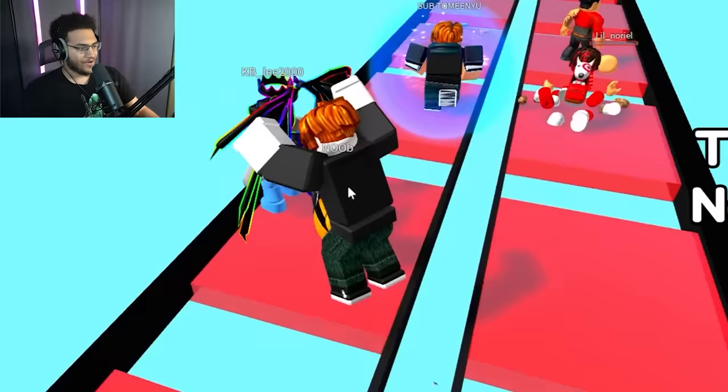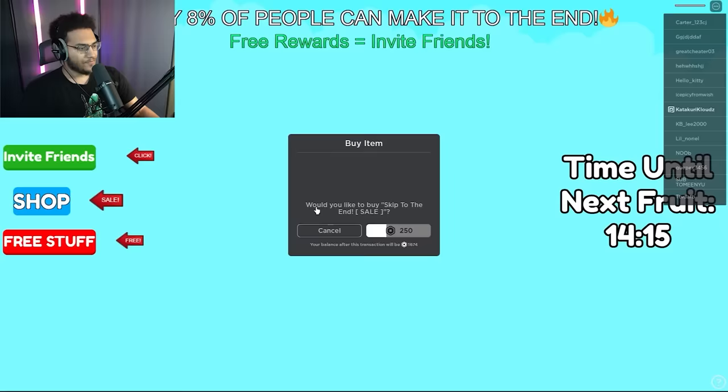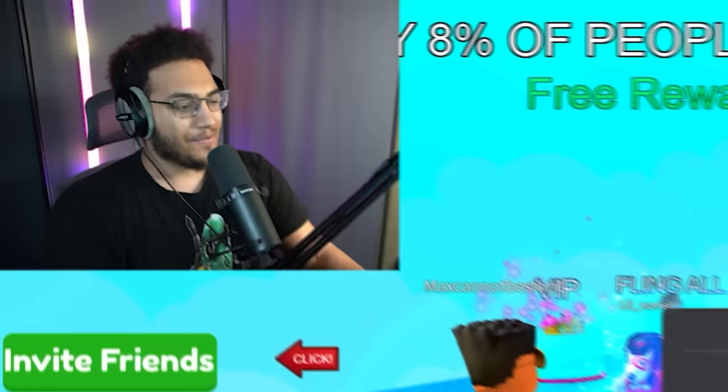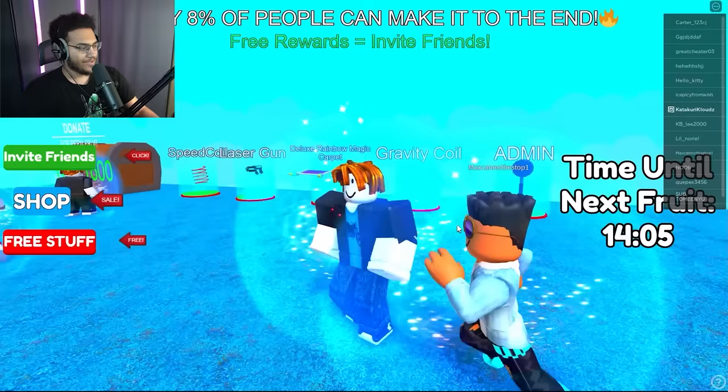Oh this is like one of those squid game type things where if you step on the wrong one you die. I'm just gonna follow these guys' lead. This looks easy — we're zooming through this, this dude's leading the way for us. There's no way I actually just fell. Would you like to buy skip to the end? You could just skip to the end — you know what, I want them fruits. Your purchase has skipped to the end — oh nothing's happening. Did I just get scammed?